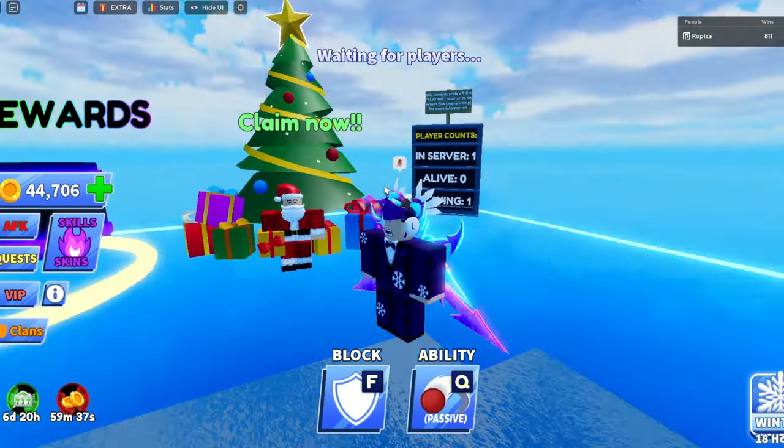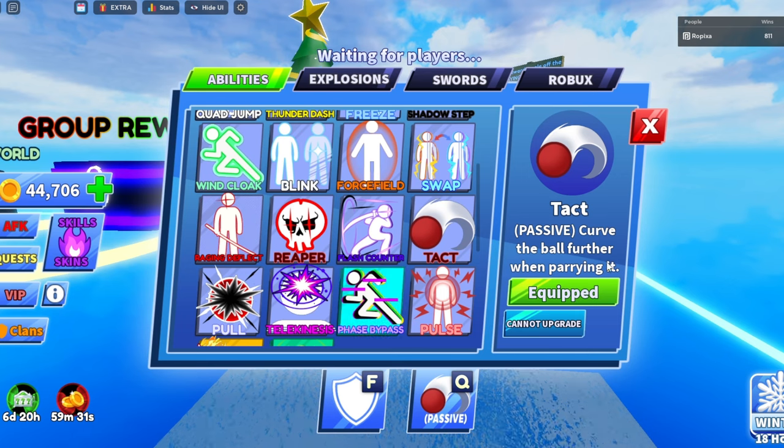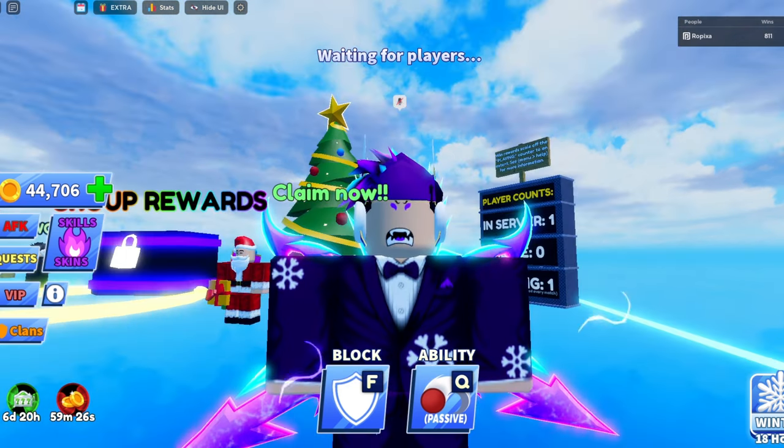If you want more information on what this ability does — it curves the ball and all that — that's how you get it. You log in for a total of 22 days and then you get this passive that curves the ball further while parrying it. Thank you all for watching, see you in the next video!